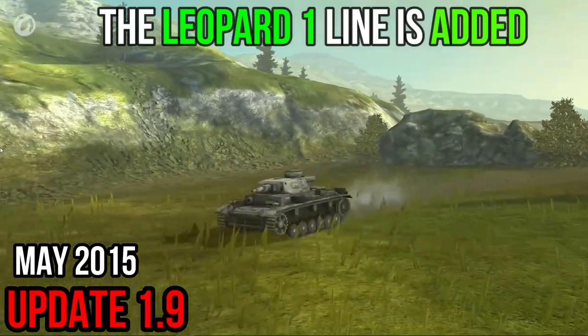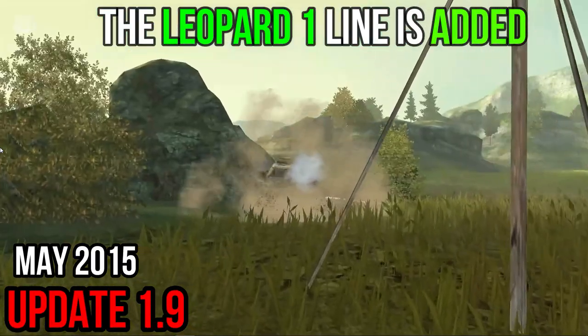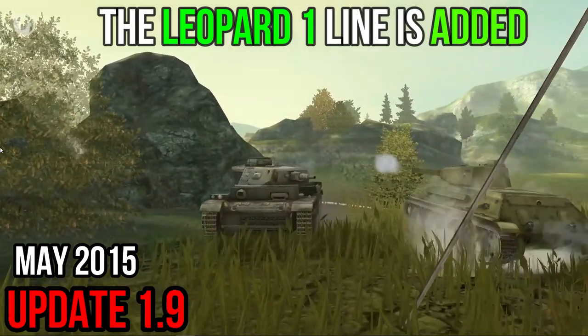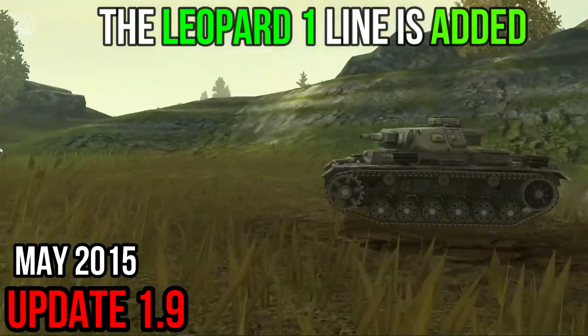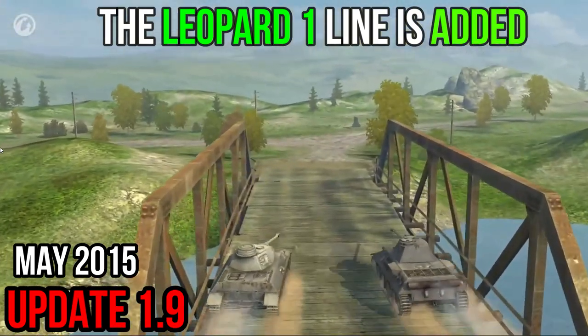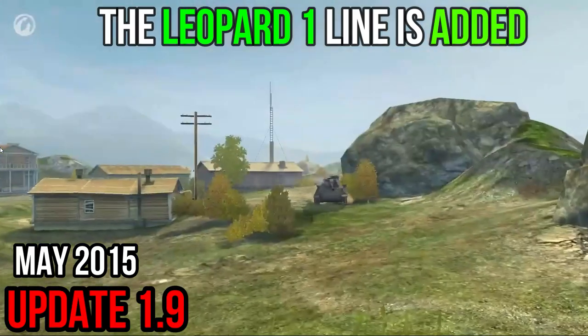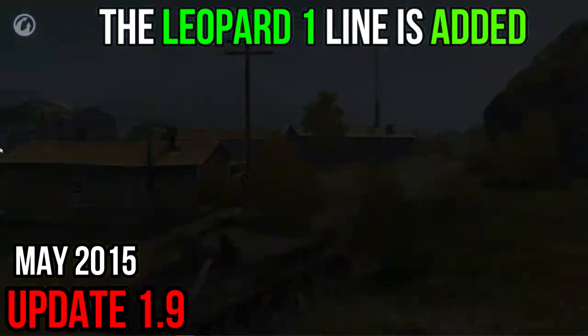An alternative branch of German medium tanks begins with the Panzer III at Tier IV. This is a well-balanced vehicle with strong front armor, good handling, and decent armament. Starting with Tier V, the uniqueness of the branch will show more and more. Its main difference from the other German medium tanks' branch is speed and agility.